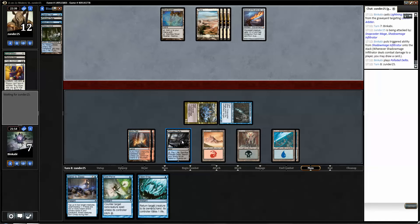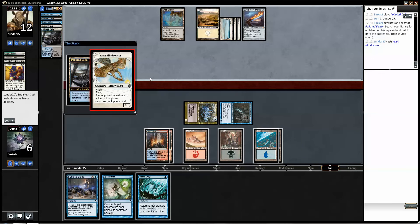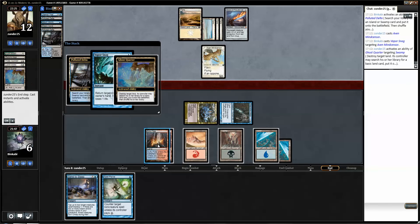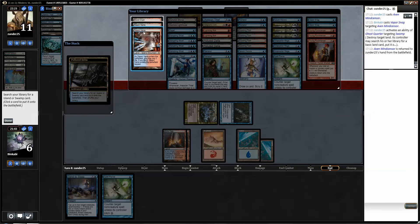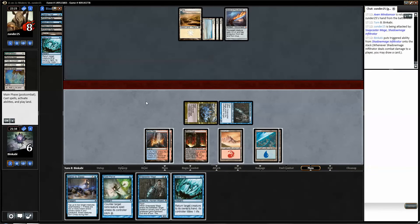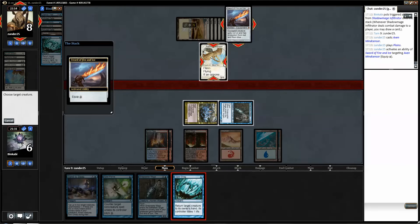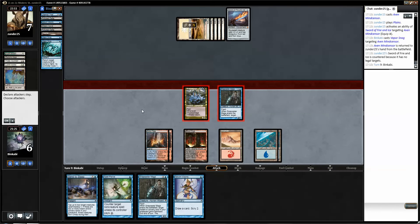Gonna crack this fetchland — why not. Let's just get a Mind Sensor. Return to your hand — be gone. So I'm gonna get a Black Red. Well that's convenient. It will not be equipped. And any Lightning Bolt, anything, we just win. Pass the turn.